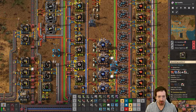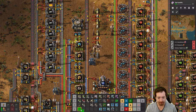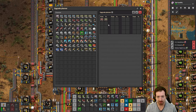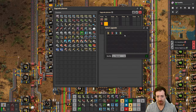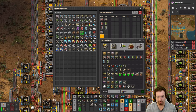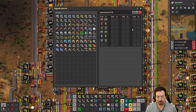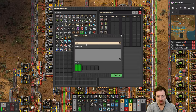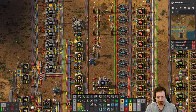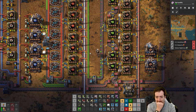First order of business is make an upgrade planner that upgrades red and blue belts to green. So this will be our green belt getter. That will be useful for where we need more throughput.